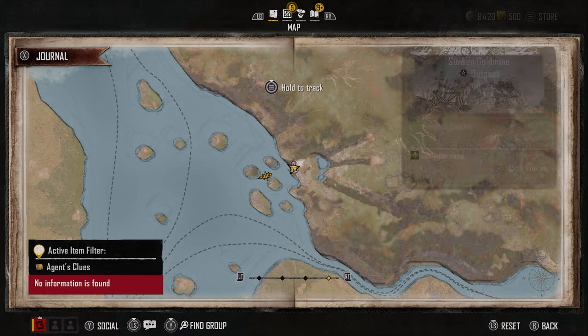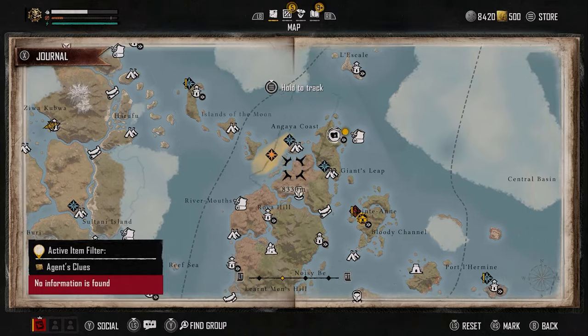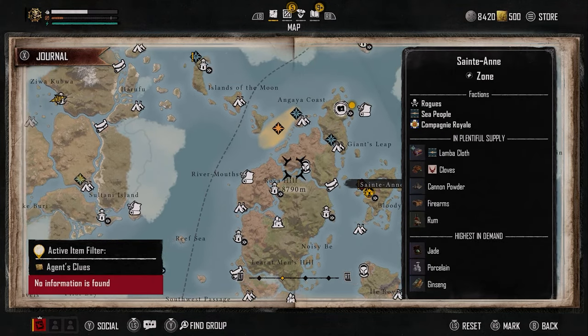We are here on the map at the Sunken Gold Mine. This is way, way, way to the west. This is St. Anne down here. So you've got to go a long way all the way over to the Sunken Gold Mine at this location.